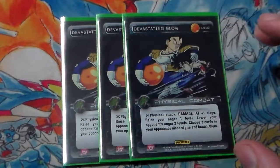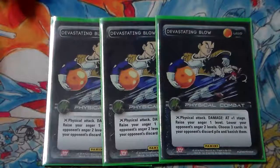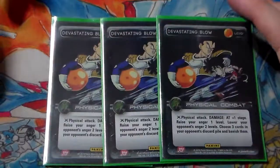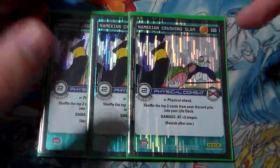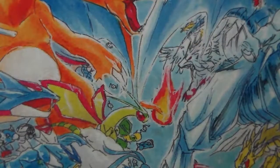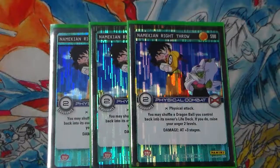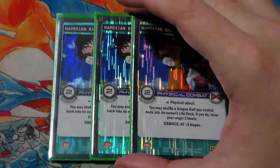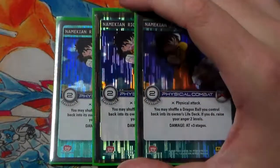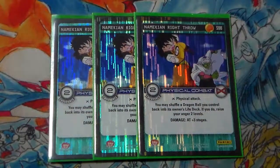Three Dead Blow — Supreme Kai is a nightmare and Dead Blow is discard pile hate. It raises your anger, lowers your opponent's anger. It won't be dealing a ton of damage in most situations but it's still extremely solid, and you need the full three in the meta right now. Three Crushing Slam — two Endurance is nice, shuffle the top two of your discard pile into your life deck gives us the anger, and AT plus 3 is solid damage. Three Right Throw — one of the best attacks in this deck. Two Endurance. You may shuffle a ball into your life deck; if you do, you raise your anger 2 levels. AT plus 3 stages in damage. Shuffling a card into our life deck during combat is one anger off our mastery, so this gets us three anger overall — really hard to argue with that.